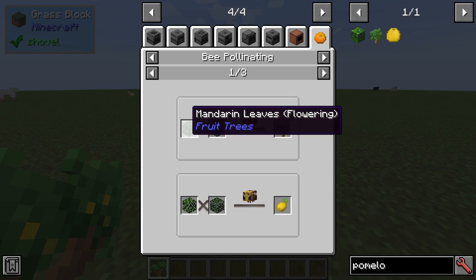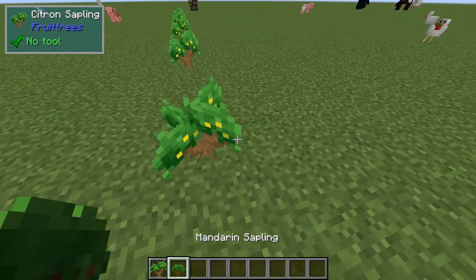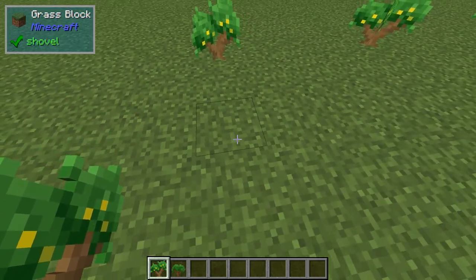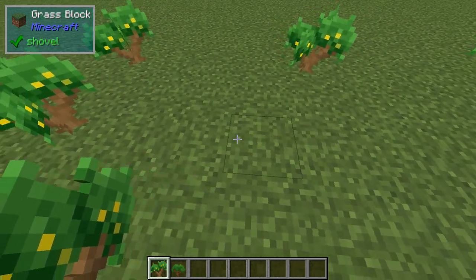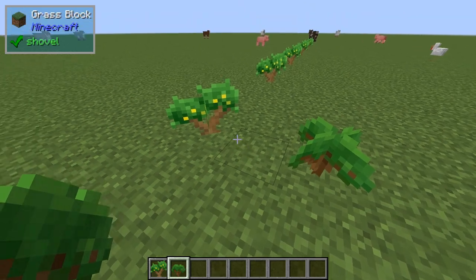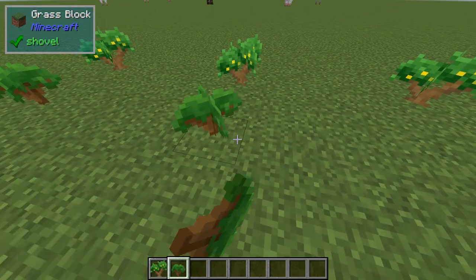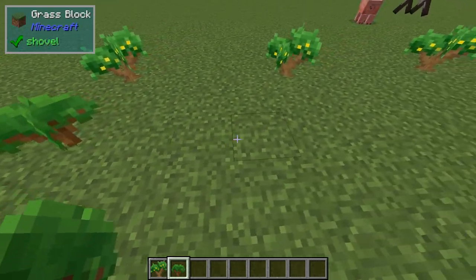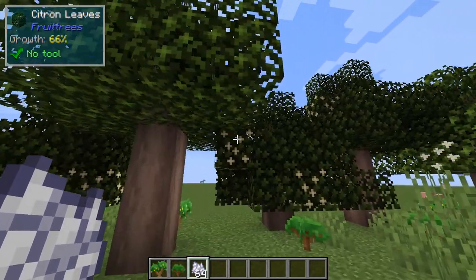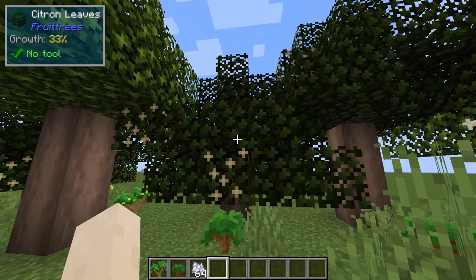These are naturally spawning trees. So let's get a Mandarin and a Citroen. There's some Citroen trees — we'll place them and then the Mandarin as well, and we'll grow them in such a way that they overlap a bit. Okay, so here's a Mandarin — it's interesting, the leaves.